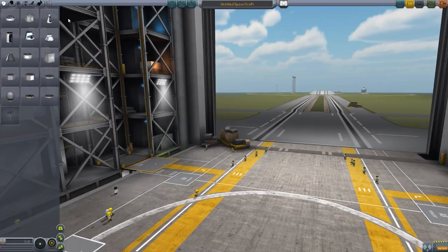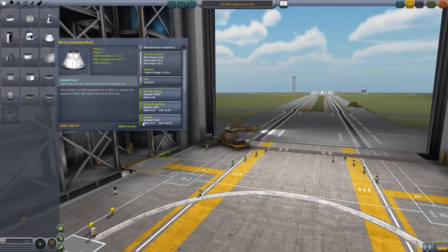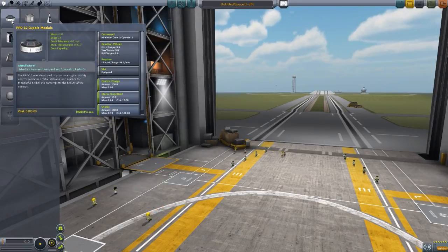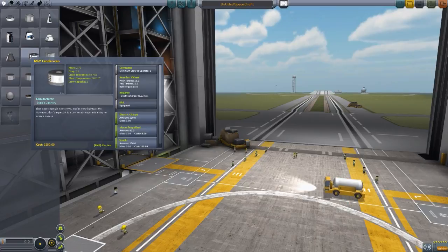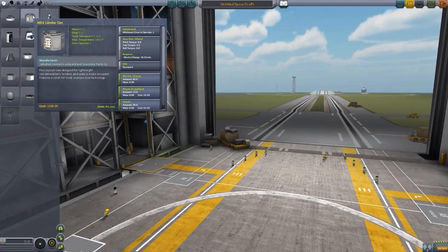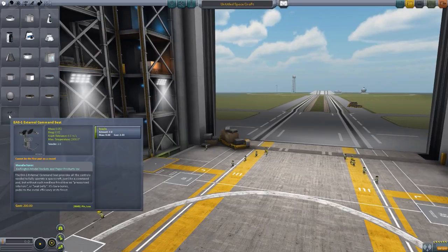Depending on the size of the crew module you're using will depend on how much Snacks you have available for your crew. The Mark 1-2 Command Pod as well as the Mark 3 Cockpit are the largest and both hold 150 Snacks on board. The Cupola module then holds 100, as well as the Mark 2 Lander Can. The rest — the Mark 1 Pod, the Mark 1 and Mark 2 Cockpits, as well as the Mark 1 Lander Can — all hold 50 Snacks on board.